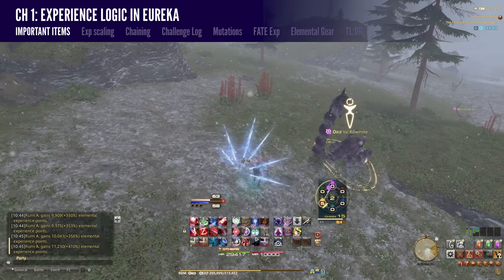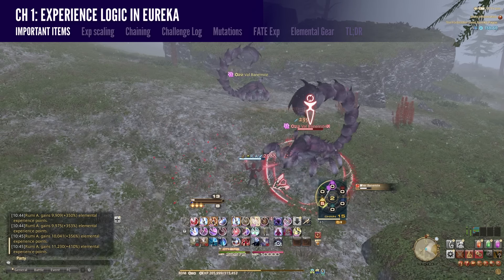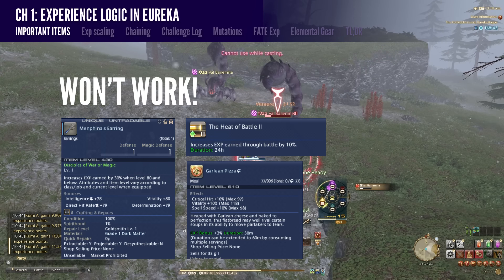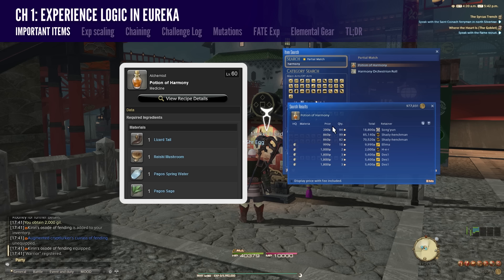Elemental experience is not the same as normal job experience, so nothing that helps boost regular experience will work in Eureka — no FC actions, Ether ID rings, or food. However, you should visit your local market board and buy some Potions of Harmony or items to craft them, as they give you a 10% elemental experience boost in Eureka. Inside Eureka there are also elemental fairies that give an hour-long buff in elemental experience, damage, and a passive regen.